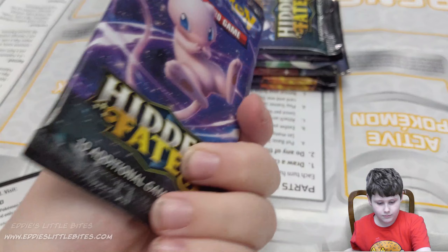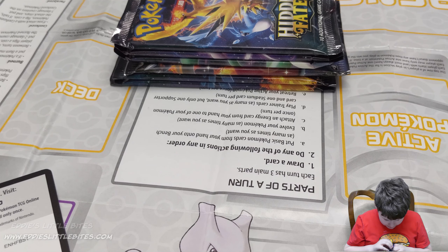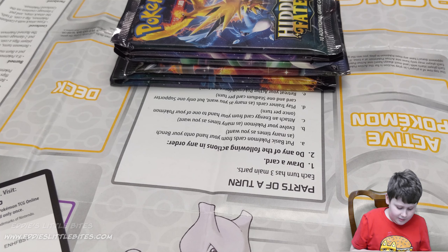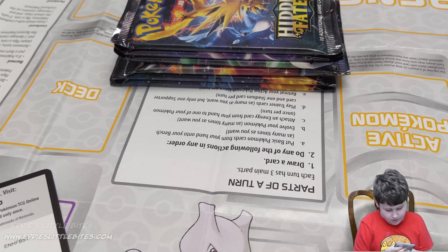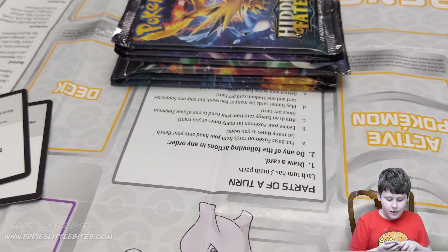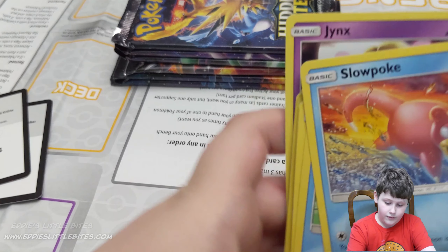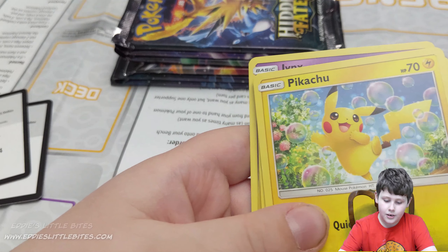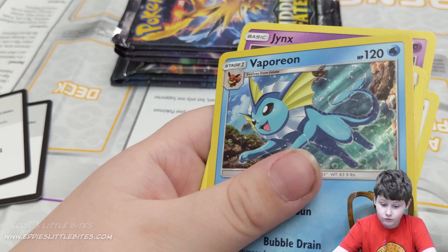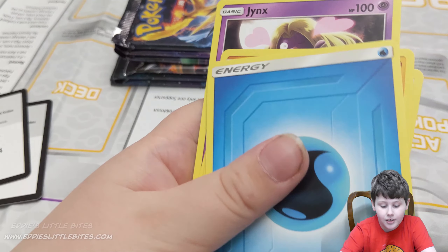We have Mew again. Is Mew him or her? Can you vote in the comments for me? Here is the code card. We have Slowpoke, Magikarp, Pikachu, Voltorb, Koffing, Misty's Determination. Vaporeon Hollow! Really good! Got Water Energy, Graveler, Farfetch'd, Jinx. I'm fairly surprised — it's probably because of all the pulls we've got.